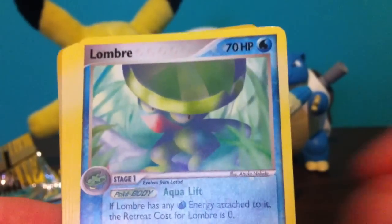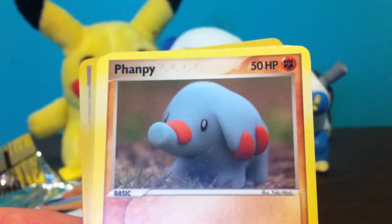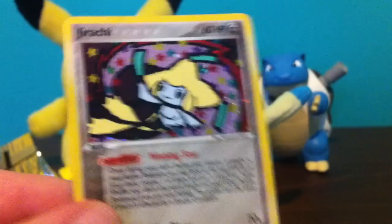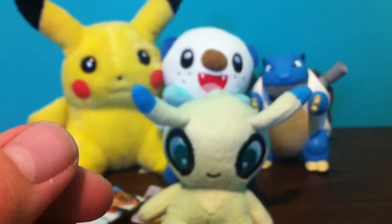Space Center, Lotad, Goldeen, Carvanha, Slugma, Skitty, Lombre, Carvanha Reverse, and Jirachi holo. Another card that looks like a kid drew it and they put it into a card. So that's two holos so far for this pack.